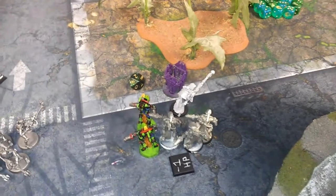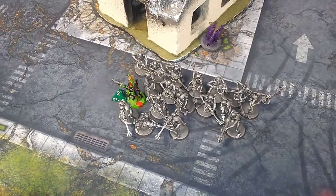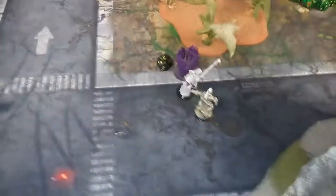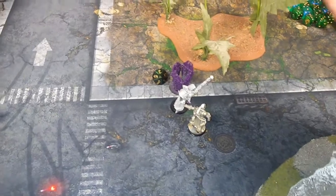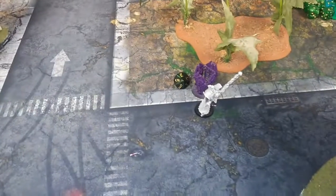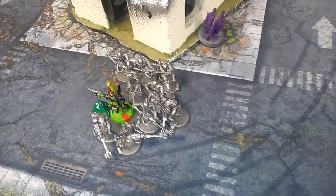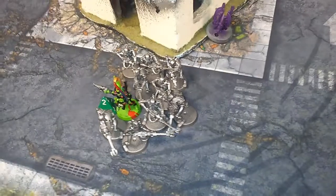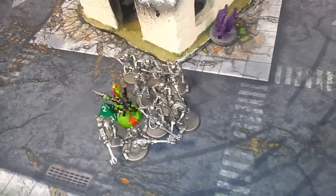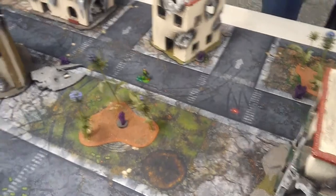In the last assault phase I actually killed the Overlord — she only has two wounds left. The Wraithguard got smashed and did nothing. The Wraith Lord killed nothing but the Katanas actually killed eight Warriors total — this is insane. We had just two D-Scythes left at that point, everything else blended together.